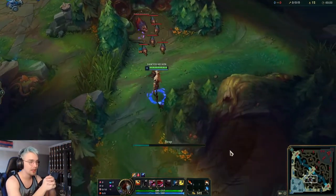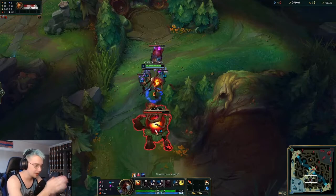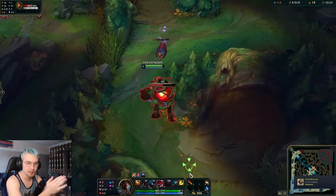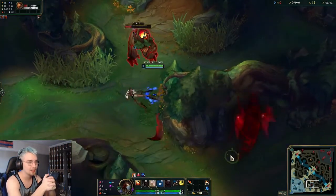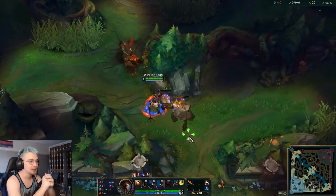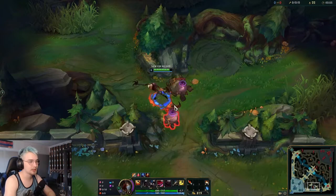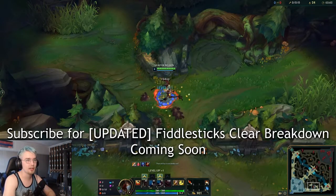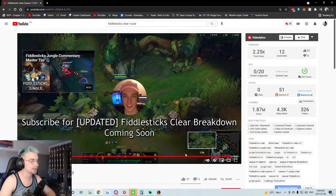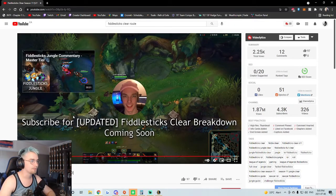You then hit the blast cone, go over, auto-attack the raptors, drag toward the red buff, use your E on the red buff, wait for it to be within your W range, and do the same thing — standing exactly where that tree is, and just drain it all away. If you stand perfectly right here yet again as the red buff is losing patience, you can still attack both the red buff and the Krugs with your W. This clear path does take a lot of practice — I had to go to practice tool and try it 3 to 4 times before I had it down. But you can get it done very quickly. At 3 minutes 6 seconds you've done a full clear of your jungle and can move straight over to the Scuttlecrab.